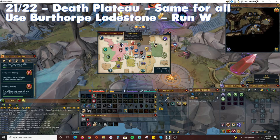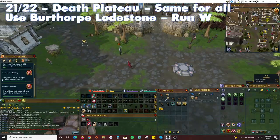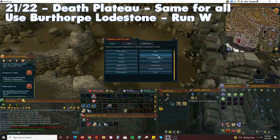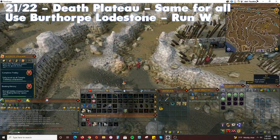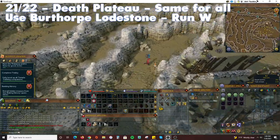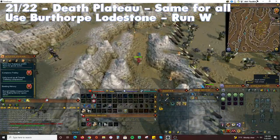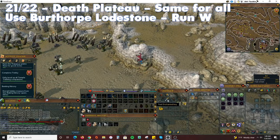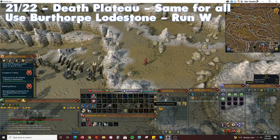For the penultimate treasure, teleport to the Burthorpe Lodestone and run west towards Death Plateau. Pop over the wall and protect from Ranged if you have a low Defence stat. Follow the path around to the east leading into one of the Troll Camps. Climb up the cliffside and run slightly north to find the treasure location.